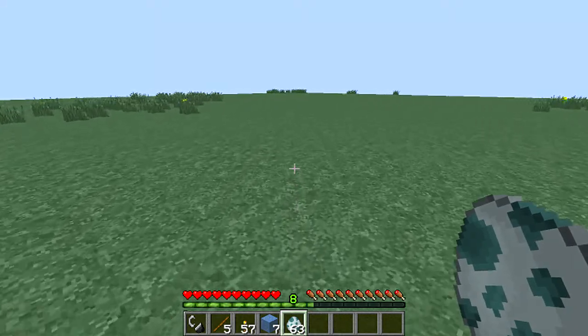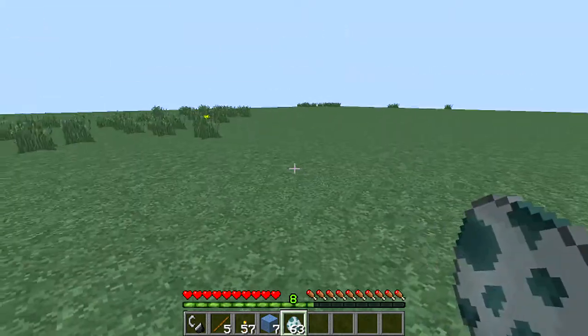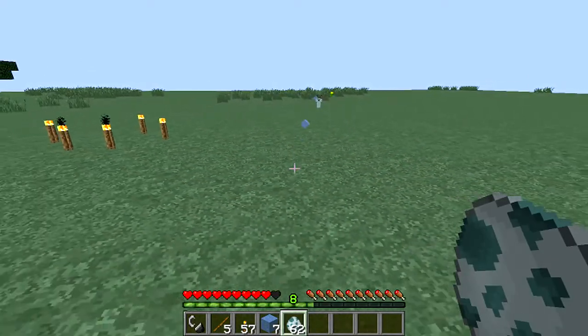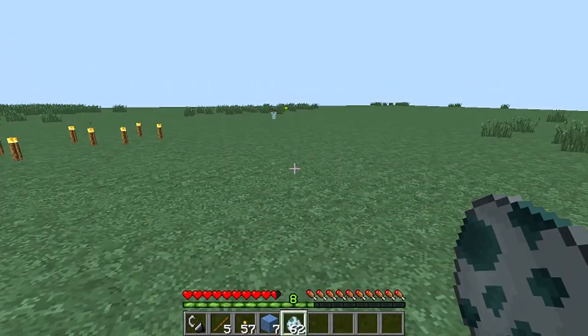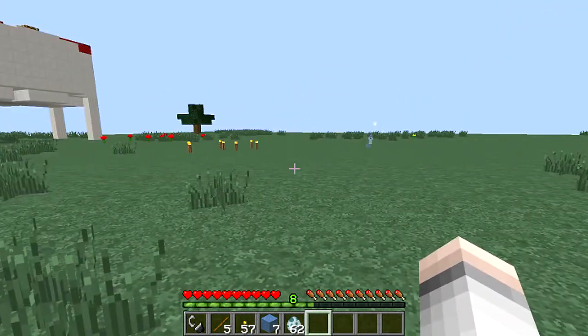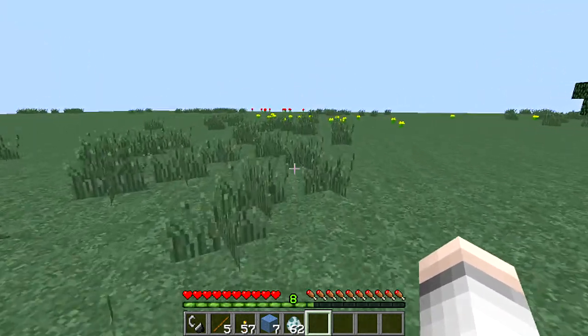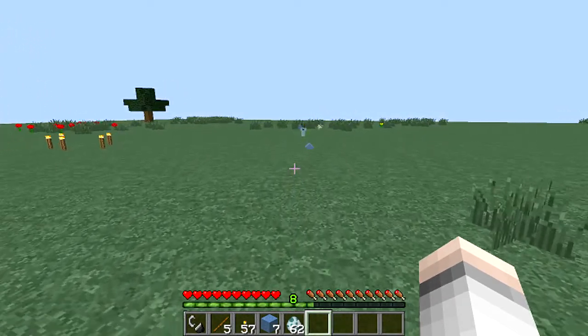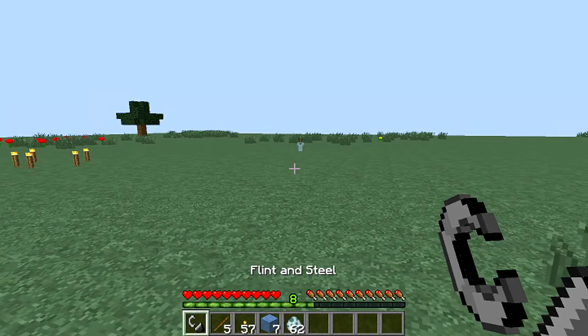He only moves very very slow. Let me just spawn him back in. Oh he's got some throw on him — look, he's still trying to throw ice. His aggro range is huge — his projectile went all the way over there! He only moves slow though, and you're supposed to be able to kill him with flint and steel as well.